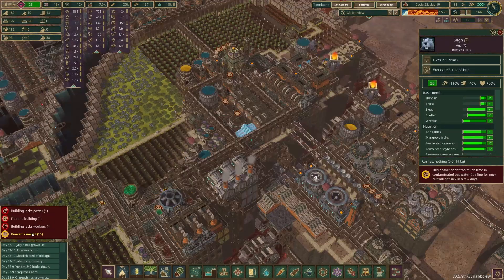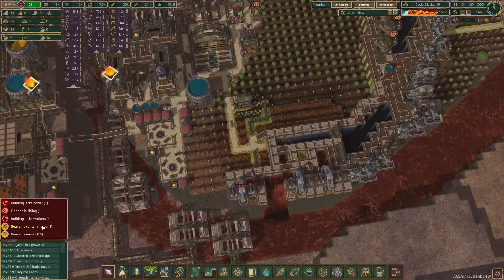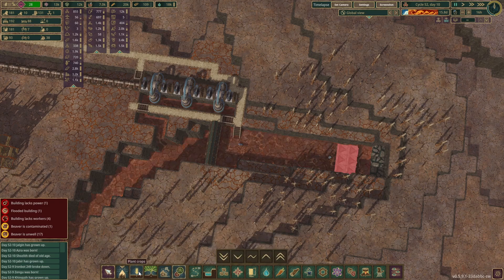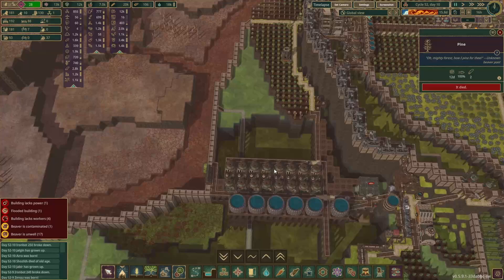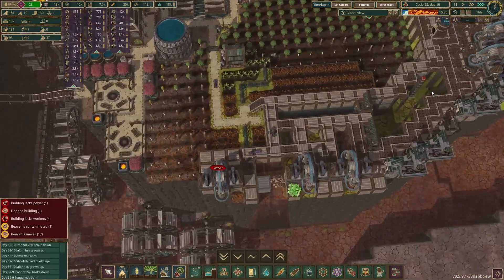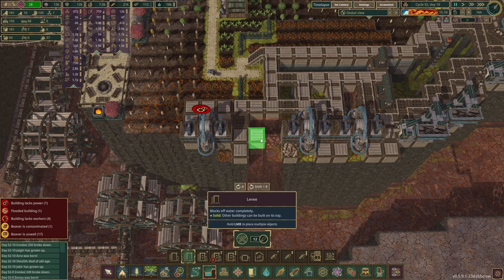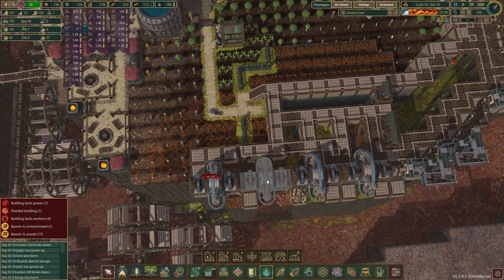In order for them to build the levies we definitely need this double platform. Why are you guys unwell? Where did you spend time in contaminated water? Over there? No — why would you do that during a bad tide? That's not the best idea. Pause that. Everything's going wrong. Where is my decontamination thing? Okay, we can handle that. Do we have enough time left to close this?